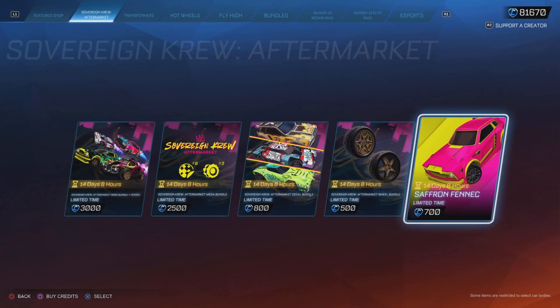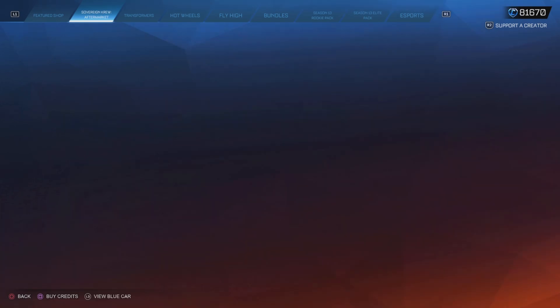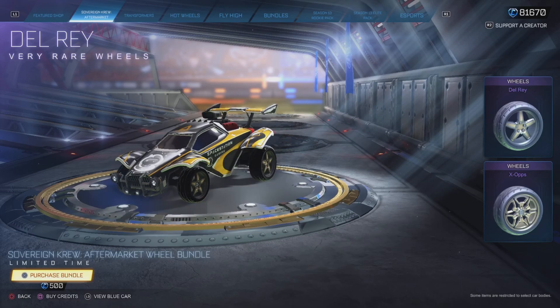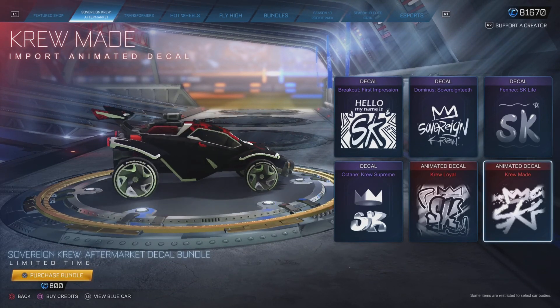Or you can buy the Saffron Fennec individually for 700 credits. Personally, I'm not a huge fan of any of these items. The only thing I really like are the wheels — those would be the only ones I'd consider purchasing — and the Crew Made decal among the aftermarket decals.